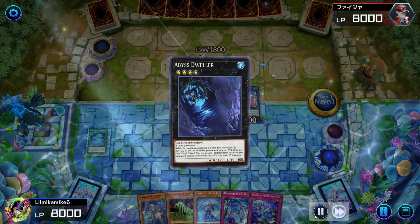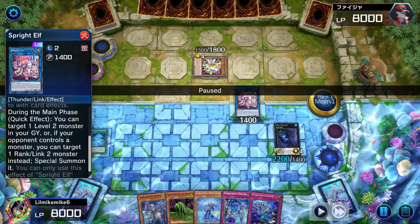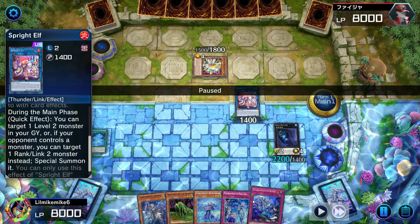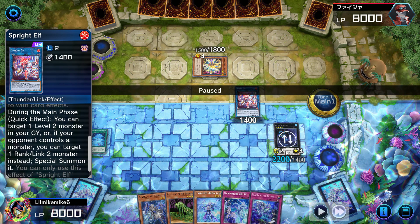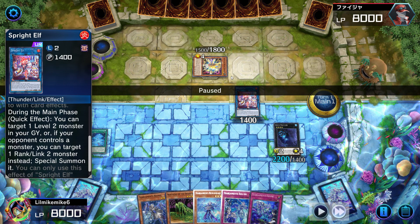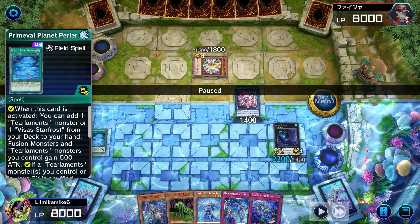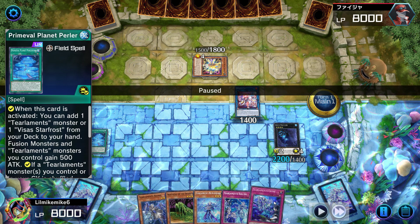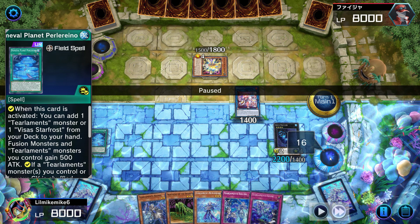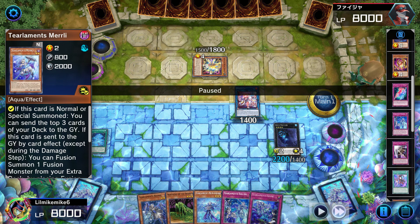I go into Sprite Elf and then into Abyss Dweller — this is already GGs. It doesn't matter what he has in hand. I activate Abyss Dweller on his turn and all of his graveyard effects become null and void. He can go into Baguska and put it into defense, but I can pop his Baguska because I have the field spell on my side of the field. Plus I have Celiac and Crime, so I can negate his Baguska — and I have an omni-negate as well.